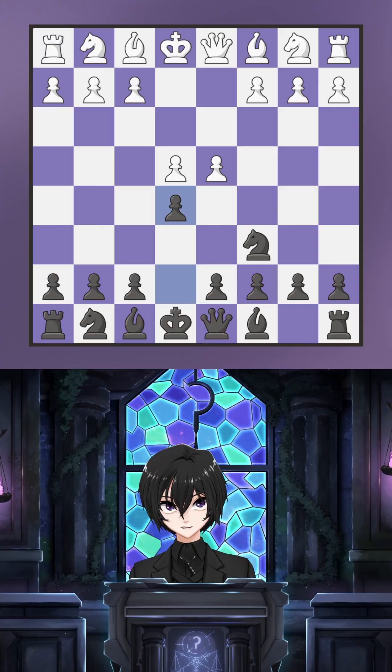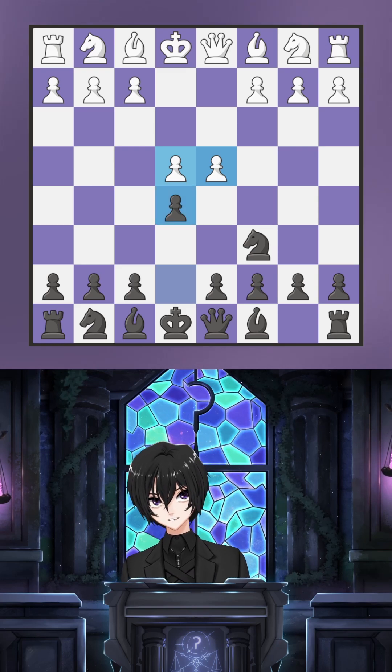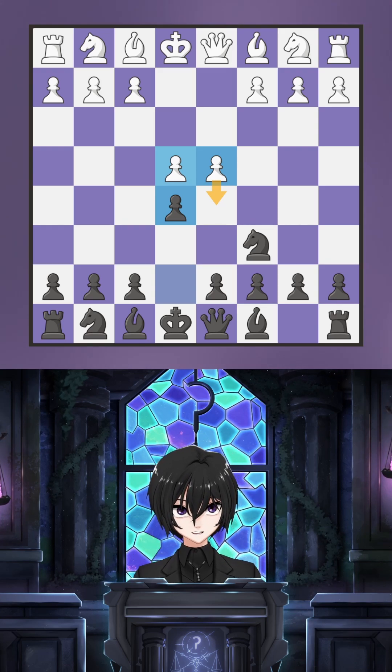Stockfish is wrong! In a Nimzovich defense or similar opening where white has e4 and d4 and black has e5, the engine will indicate d5 as the best move, pushing the d-pawn. This makes sense — computers like forcing moves that improve the position and increase space.